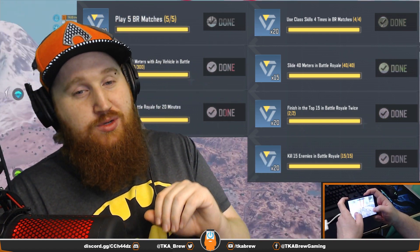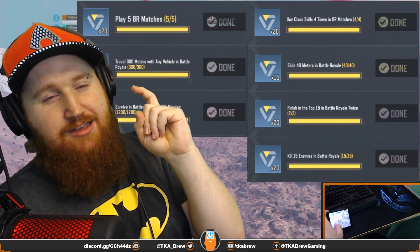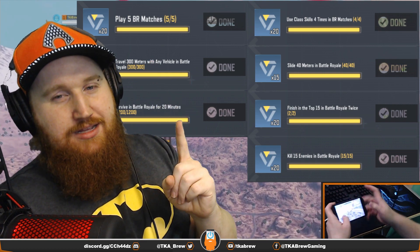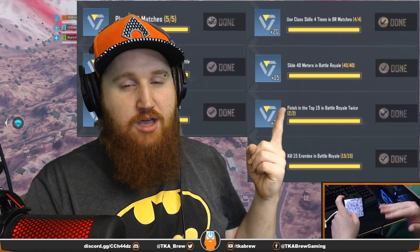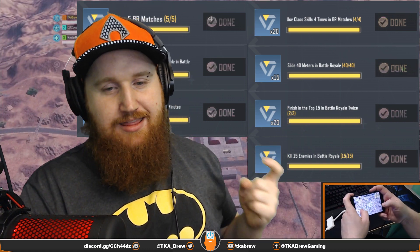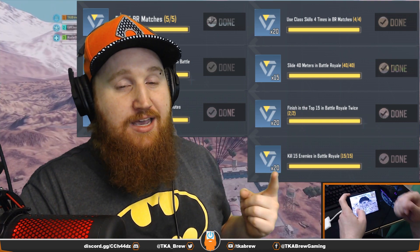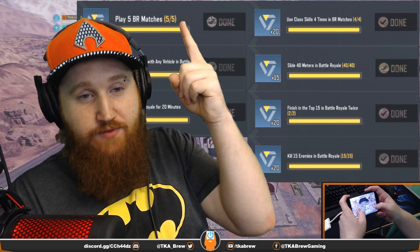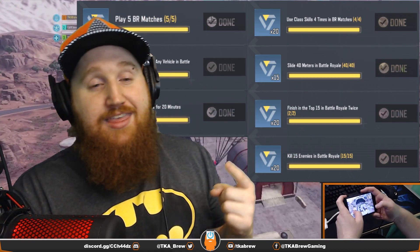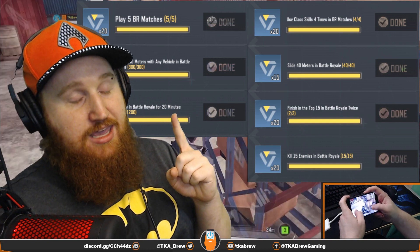What you're going to want to do is jump into five gameplay games, do the 300 meters, 20 minutes, use the class skill four times, and slide 40 meters. We're going to skip top 15 twice — we'll explain why in a second — and kill 15 enemies. Killing 15 enemies just means killing three enemies per game, since three times five is 15. Once you're onto your fourth game, you can check how much time you need left.